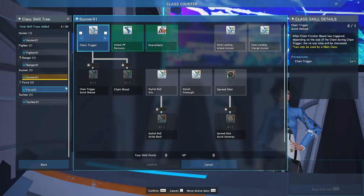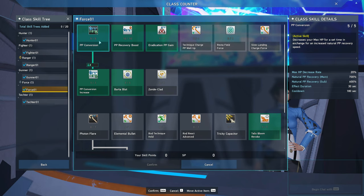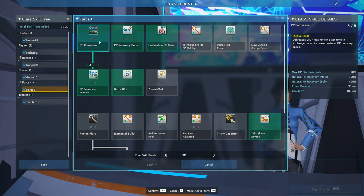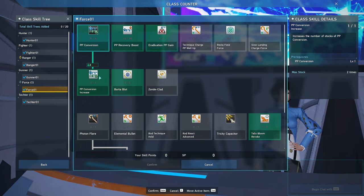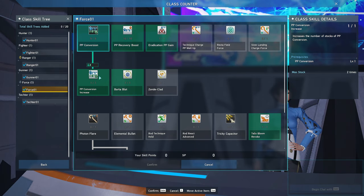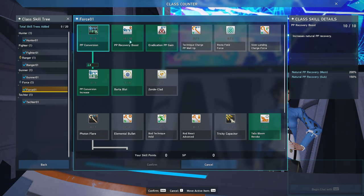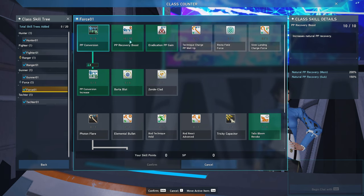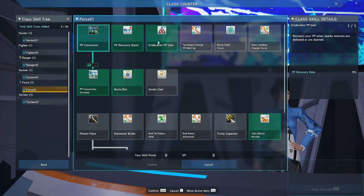Force has PP Conversion, which increases your natural PP recovery by 600% for 30 seconds — but 20% of your max HP is dealt in damage. This can be negated by just healing. Then there's PP Conversion Increase, which increases your PP Conversion charge by 1 so you can cast it twice. Next is PP Recovery Boost, which increases your natural PP recovery by 150%. And Eradication PP Gain makes it so you recover 5% of your max PP every time an enemy near you dies.